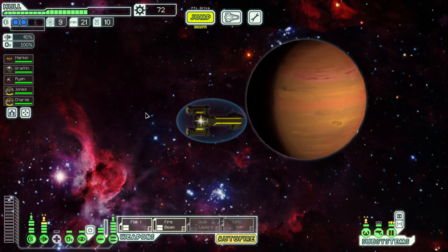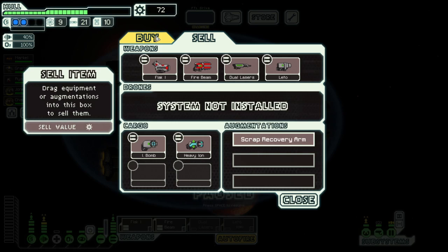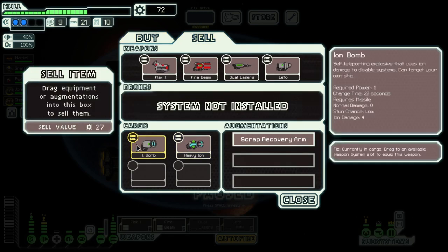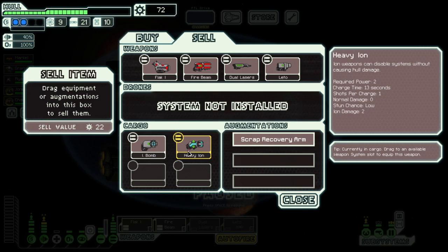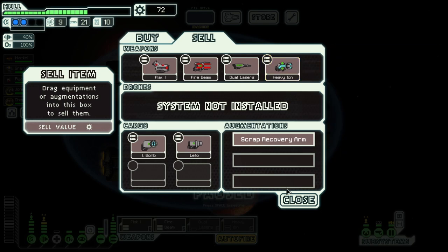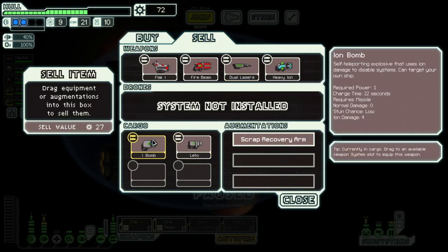I think we double up on heavy ion — I really think we do. I think we sell the Leto. Between ion bomb, dual lasers, and Leto we have three things to tackle — heavy ion here could actually work. By end game we can have this full setup going. We need three more weapon slots and we can fit it. You know what — sell the Leto. The ion bomb could be good since it can't get shot down by defense drones, but the flagship doesn't have that so it doesn't matter.